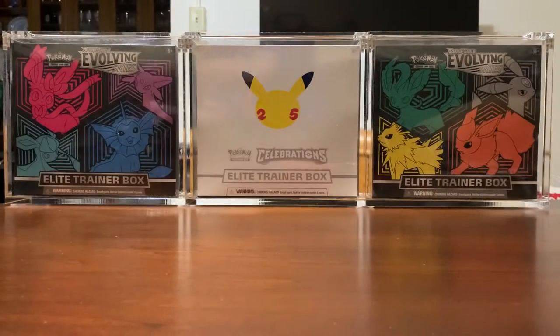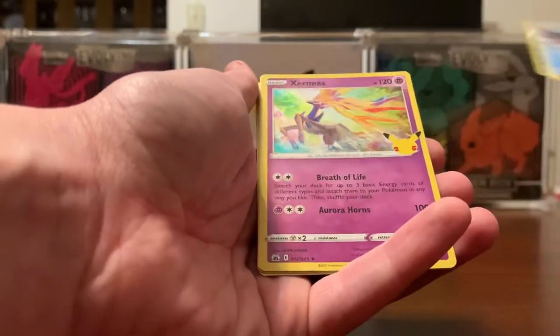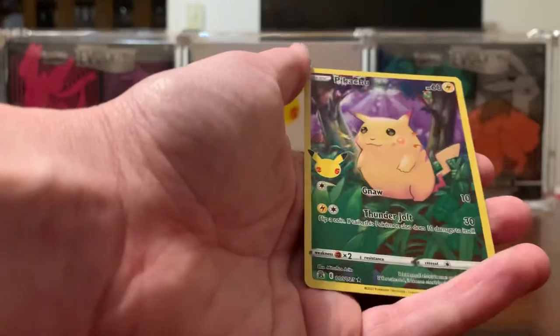Let's get the code out of the way and get right into it. We have a Kyogre, a Xerneas, a Groudon, and the base set Pikachu Full Art.